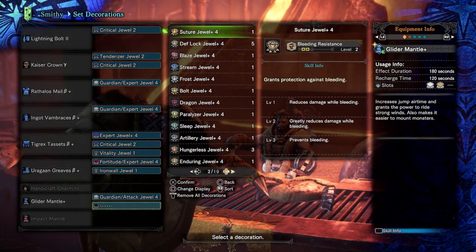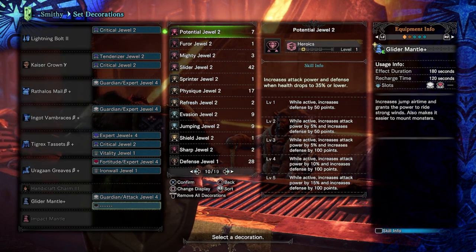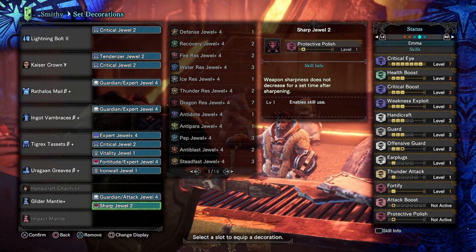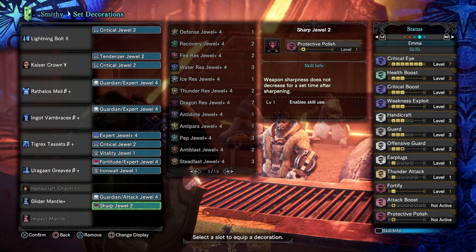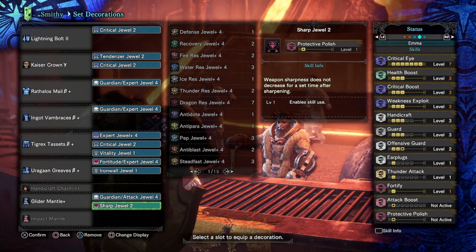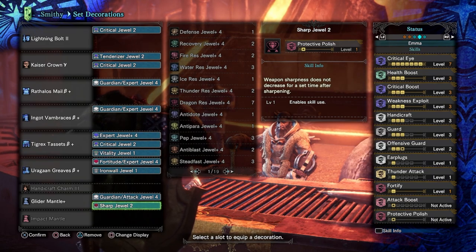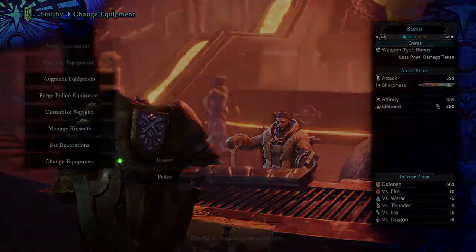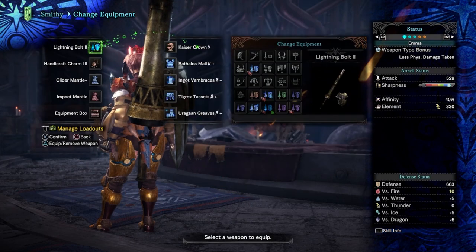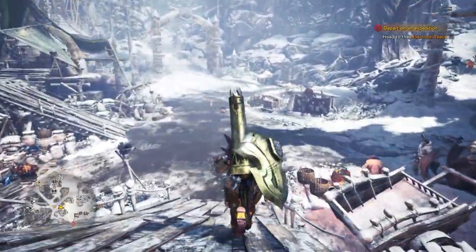Actually, let me take out stun throws and put in a razor sharp jewel. I've also got handicraft on here, so using this with protective polish will be good. So the full build: full crit, full health boost, crit boost, weakness exploit, triple guard, offensive guard. I got the guardian and sharp jewel in there too. I'm going to save this loadout properly this time.